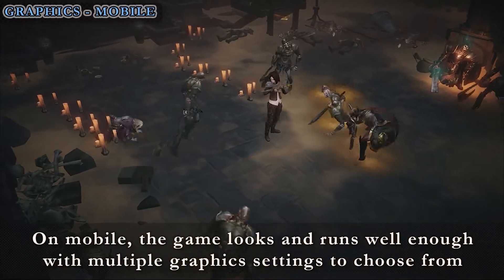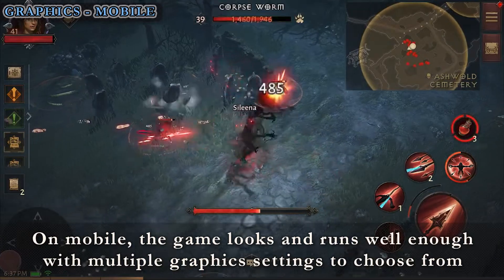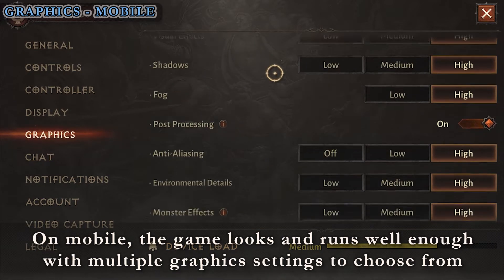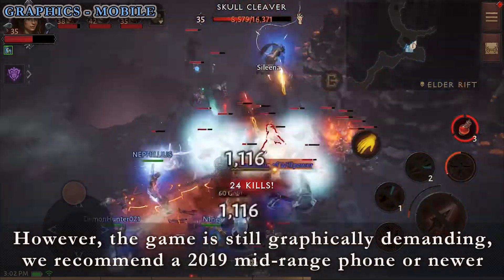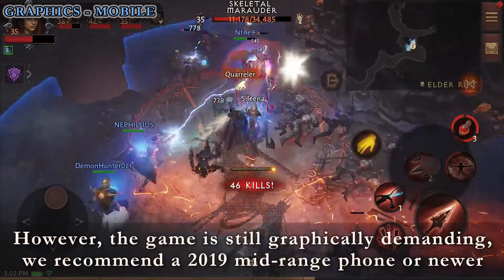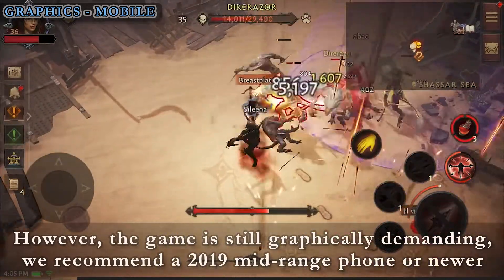On mobile, Diablo Immortal looks and runs well enough. Character models and environments are detailed and vibrant, with small flourishes like breakable tombstones and grass parting away for you, giving the world more life. There are even multiple graphics settings and visual filters to suit your preferred mobile gaming experience, and the resolution stays intact and consistent all throughout. Despite this, one of the pitfalls on mobile is that even with multiple graphics settings set to low or off, it is still a graphically demanding game. It is recommended to play on a mid-range specced phone from 2019 or newer to confidently run the game without any performance issues.